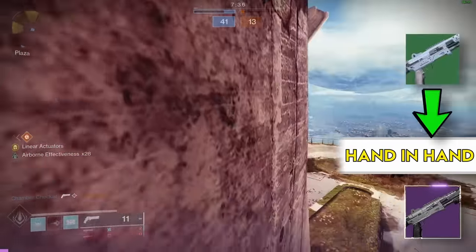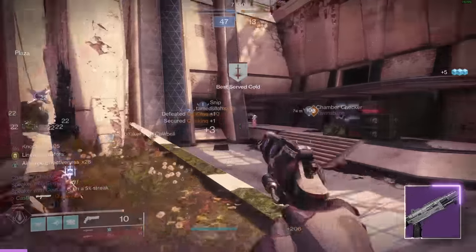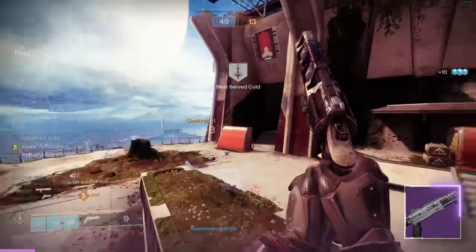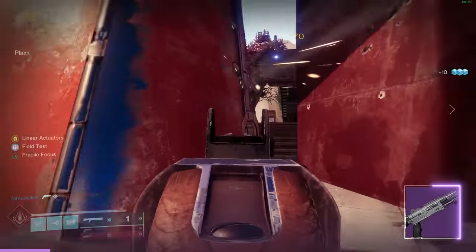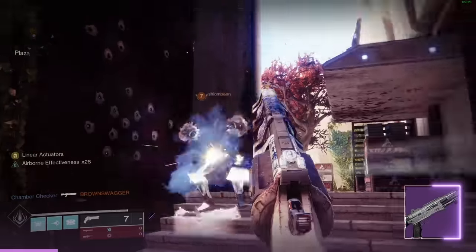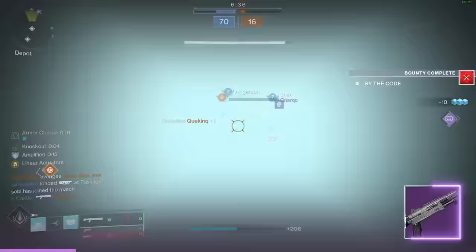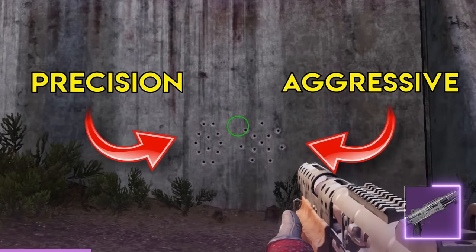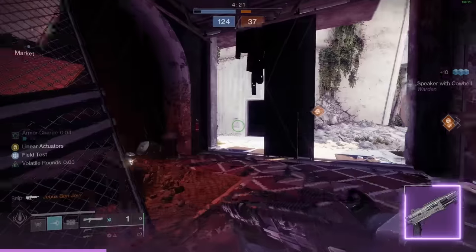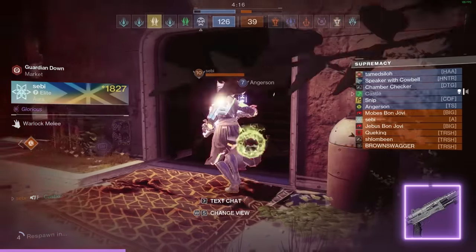It's interesting because it's a classic green drop from the game's launch that they brought back as a legendary. It used to be a precision frame, but now it's an aggressive. It hits for over 22 damage per pellet, meaning you only need 9 of the 12 to kill at any resilience, but to compensate they have a really wide pellet spread, making it tougher than you think. Range becomes really important on these frames, and the Hand in Hand is literally last place — worst of its archetype.